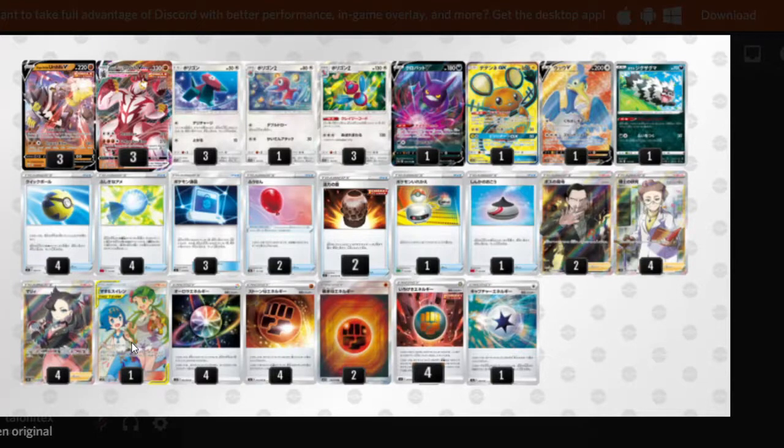We also play one Mallow & Lana, just for the switching effects and for healing up our Urshifu, since it is pretty bulky.